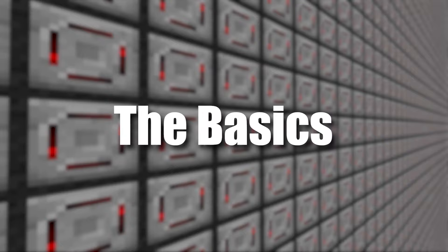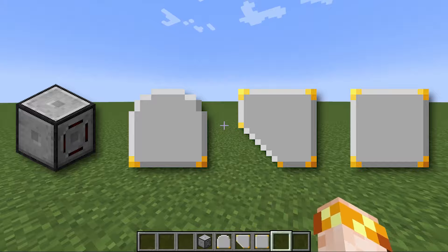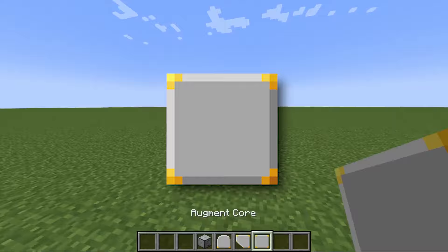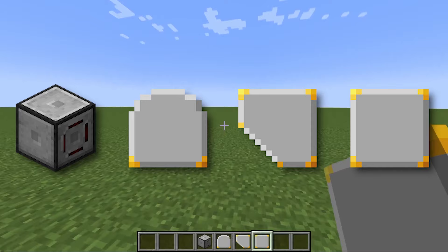Modular Routers is a mod that consists of four basic types of items which are easily identifiable by their shape. There's the router, which is a block; modules, which are dome-shaped; upgrades, which are vaguely triangular; and augments, which are square. These four item types all perform different functions, and we'll cover what each of them do individually.